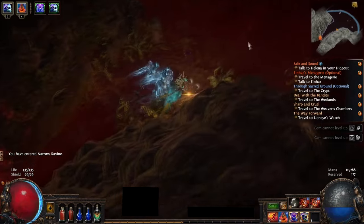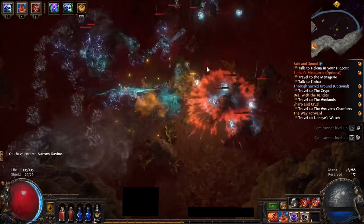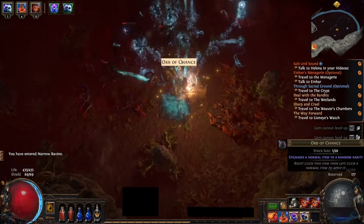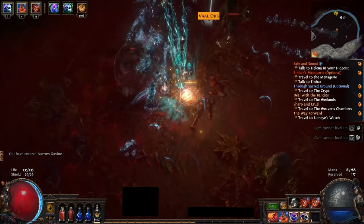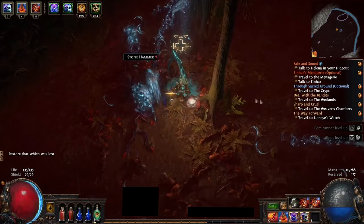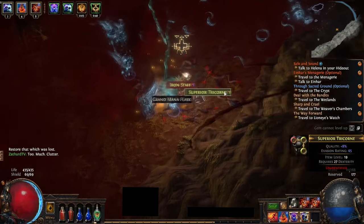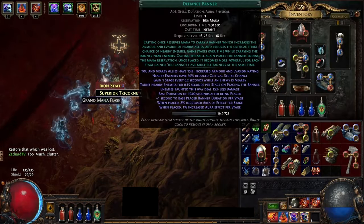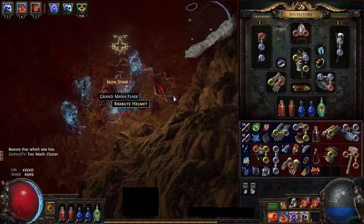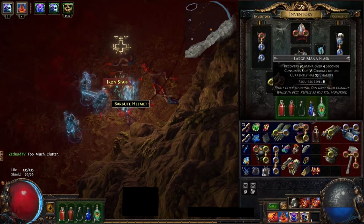The Necromancer is an ascendancy class themed around the undead. They are an excellent choice for minion-based builds, having access to minion enchanting skills, as well as bonuses related to auras and offering skills. They also have skills based around corpses, gaining powerful bonuses from swapping and consuming corpses, which makes them pair well with corpse-based skills that double your damage from every single enemy corpse. Overall, this is the class where you control minions and they do all the damage for you.